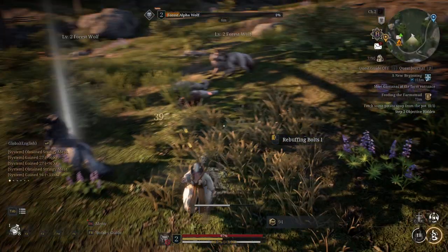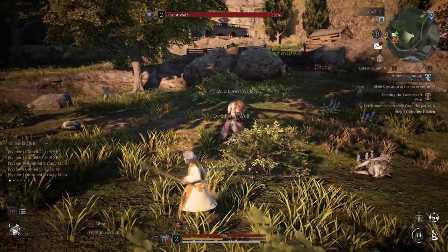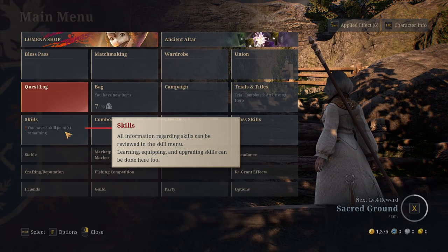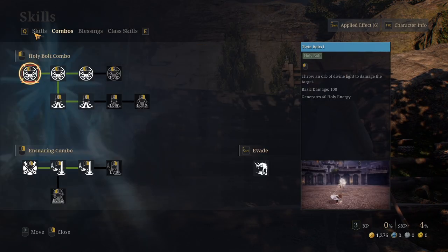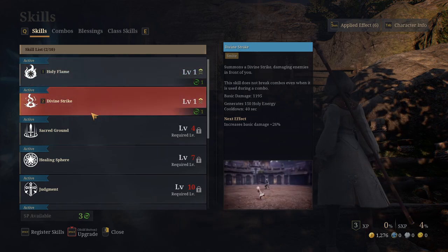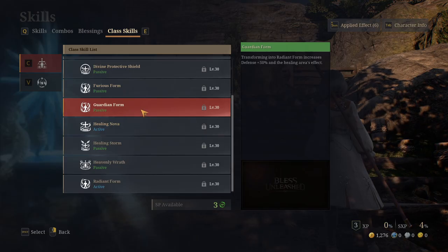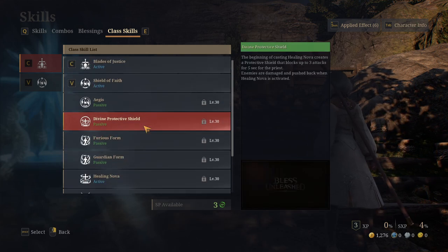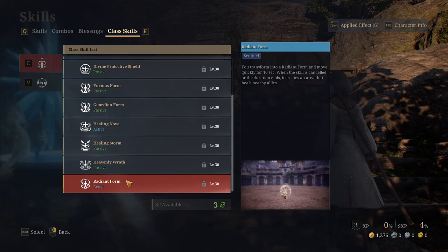In Bless Unleashed's PC version, the skills of the classes are no longer connected to the Blessing system, and are freely unlockable and placed when you meet the level requirement. The Blessing system has changed to be more of a passive trait or talent system, but still lacks the customization it could hold. I have a plan to make a video on how I would update this skill and Blessing system, so comment below if you'd like me to work on that.